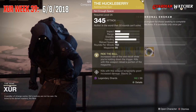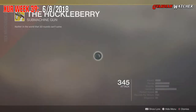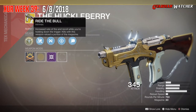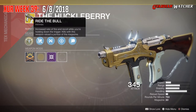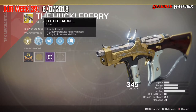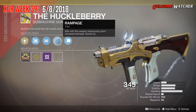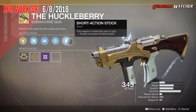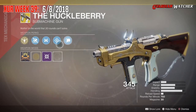The Weapon of the Week is the Huckleberry, and it is an exotic submachine gun. The intrinsic perk is Ride the Bull, which increases rate of fire and recoil while you're holding down the trigger, and kills with this weapon reload a portion of the magazine. Then we have Fluted Barrel, Ricochet Rounds, as well as Rampage — kills with this weapon temporarily grant increased damage, stacking up to three times — and then we have Short Action Stock. Sorry about that.